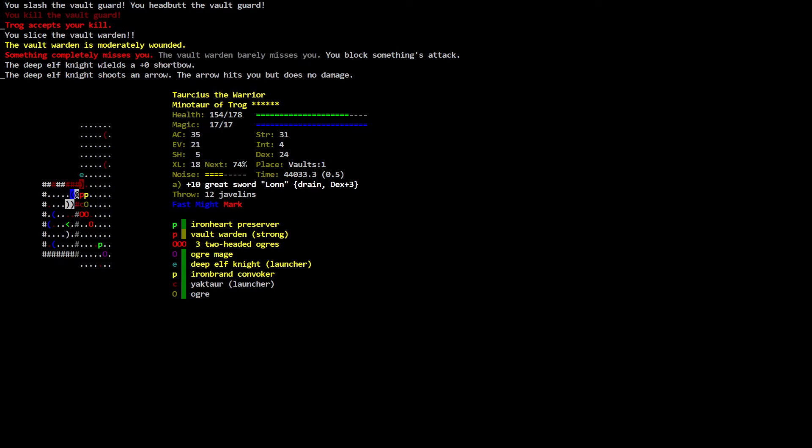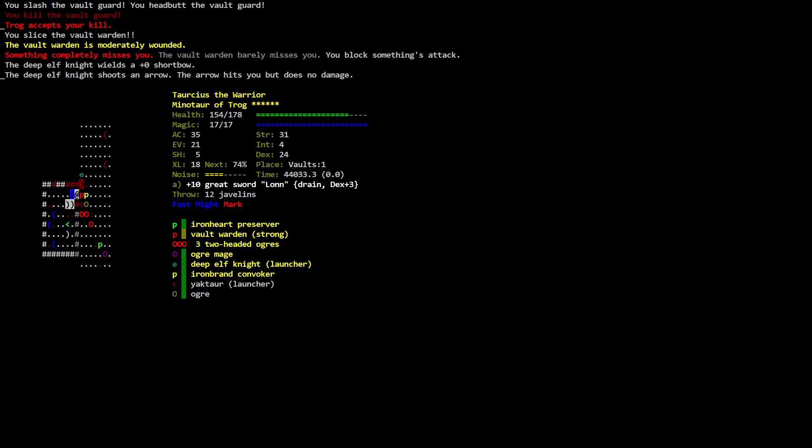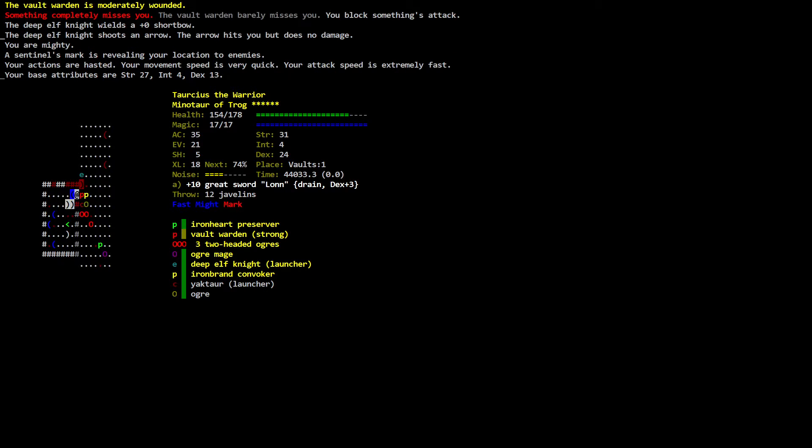Something completely misses you. The vault warden barely misses you. You block something's attack. I could switch to the flaming weapon to see it. But how is health doing? Torsius Minotaur: 154 out of 178 — we're okay. Our potions are still active. You are hasted, your movement speed is very quick. Your sentinel's mark is revealing your location to enemies. You are mighty.